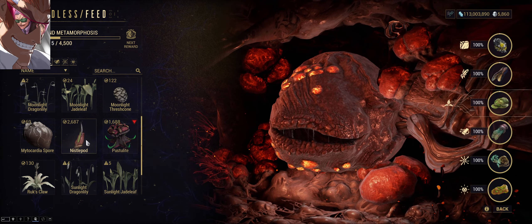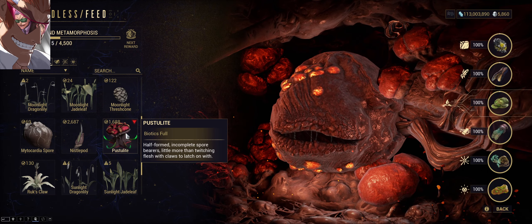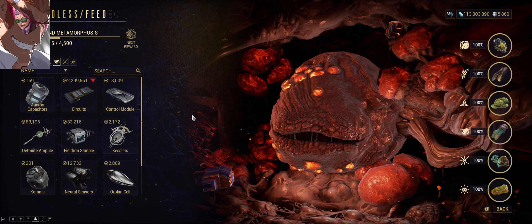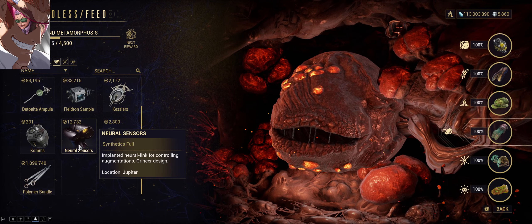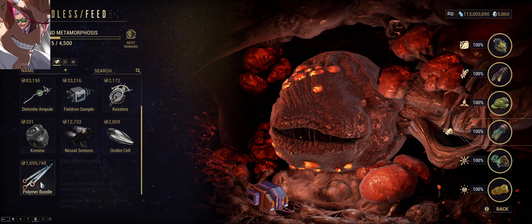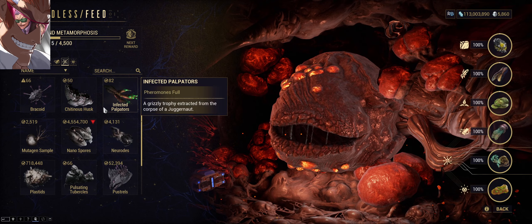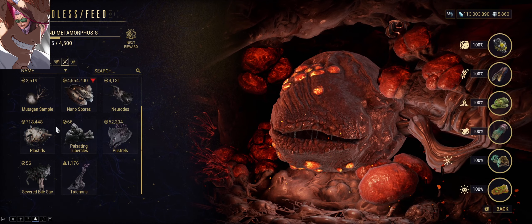I had around 7,000 biotics and I just fed it all to the system twice because I already consumed one of the reframes. So that should be fairly easy to get, though it might be the toughest one for some people. Then there's synthetics — you have circuitry, all the worthless resources, nanosensors. If you've been grinding Kuva survival a lot, you're gonna have a shit ton of polymer — one million.